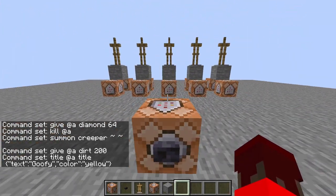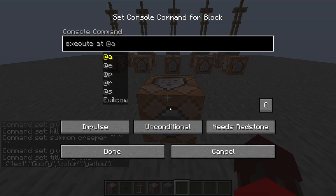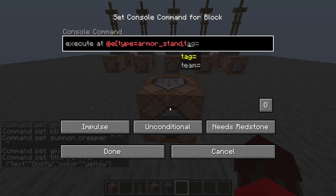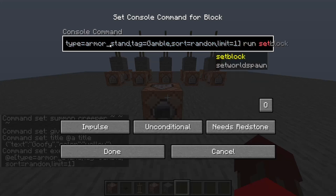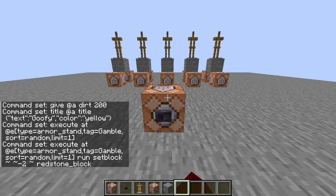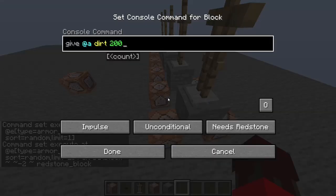This is our actual machine — the gamble. This is going to be: execute at any entity where type is equal to armor stand, tag is equal to gamble, sort is equal to random — and this is really important — limit equal to 1, so it limits the amount to one output. Then we do execute at, run set block, two blocks lower with a redstone block. So now it's going to select one of these random armor stands, set a redstone block that will automatically be destroyed right afterwards, and then it'll pick one of these to have an output.